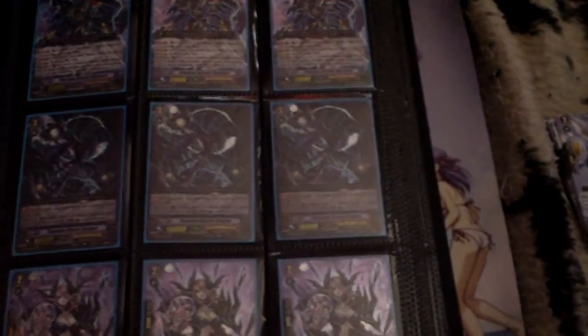Anyway, here's the Tradebinder update. My wants are basically I'm looking for Japanese Liberators actually. There's nothing I'm really looking for in terms of the TCG; right now I'm trying to focus on the OCG. I do have a sort of complete Shadow Paladin deck, so I can just sell you the whole Shadow Paladin deck depending on the price.